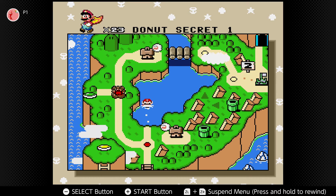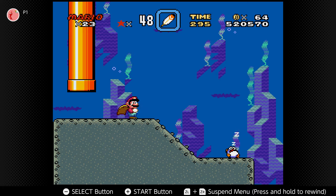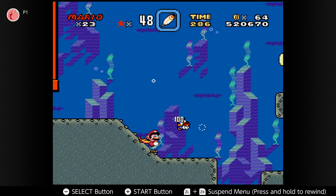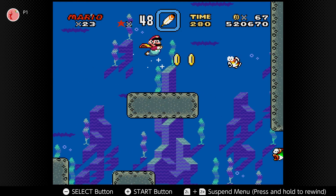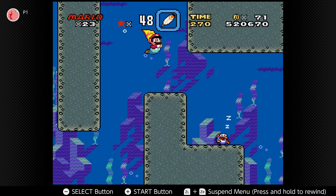Donut Secret Area number one. We just unlocked this area a couple days ago, and we already have these fish where we don't want to wake them up, because then they get aggressive. Which is always kind of hard to believe they get so aggressive, because they always look like they're like, 'Hey, how you doing?' And if I'm correct, there should be a key around here too.